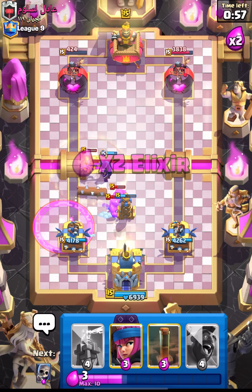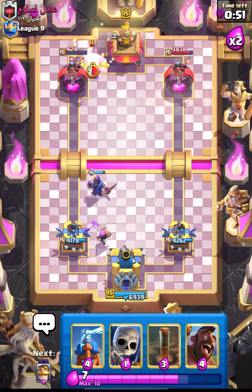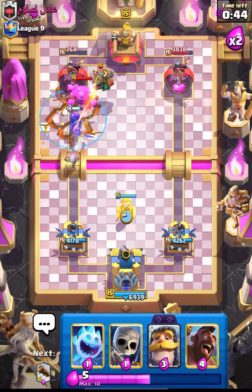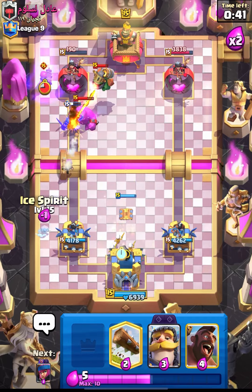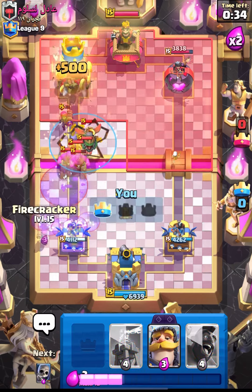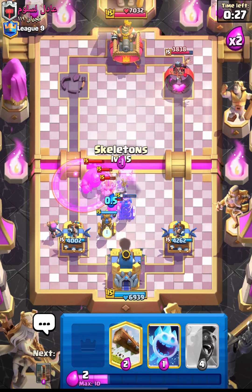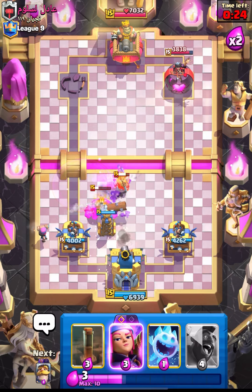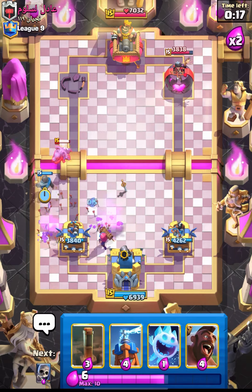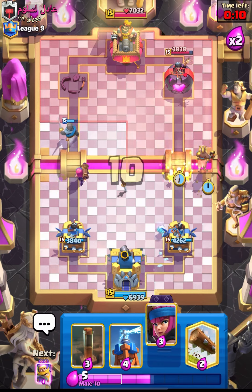He's already back to another elixir golem push, so let's try to defend. I'll cycle my EQ to slow down that elixir golem so our firecracker can get some damage on his princess tower. That EQ was good - and that log got huge value. Let's cycle our log. Skelly does a nice job in defense, and I'll put down my knight. That was a really easy defense for us.